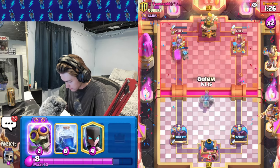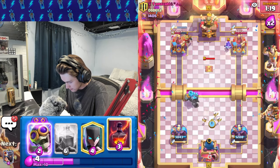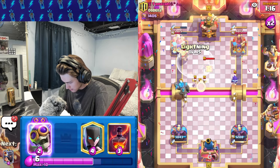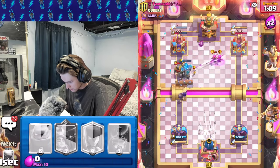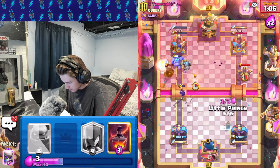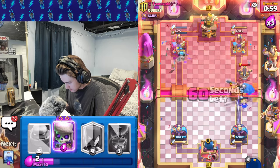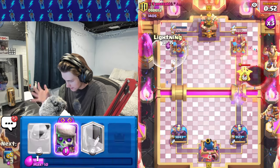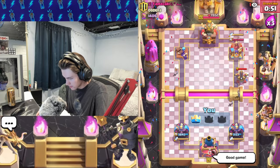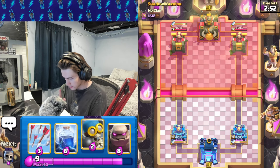There's literally no way we lose this game. Let's cycle skellies again, get a lightning down and that's going to be GGs. Let's get arrows down, evo bomber coming in clutch, get little prince down. Little prince ability — let's get void down on the expo, lightning the tower. Good game to our opponent. I really do prefer this deck over the other one just because it's a faster cycle, but there is one more deck I want to show you guys that I've also been doing pretty well with.